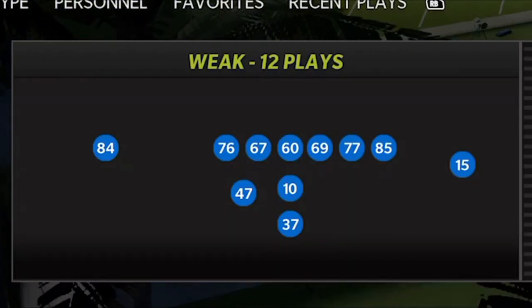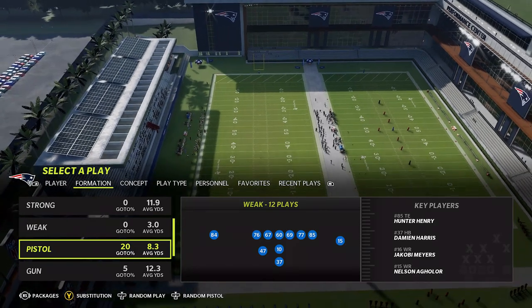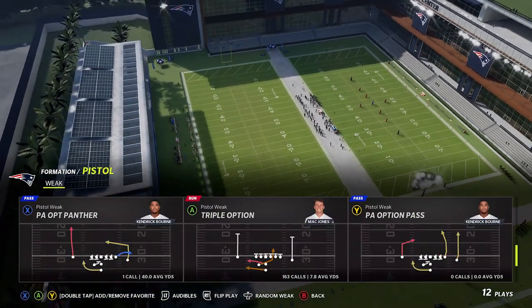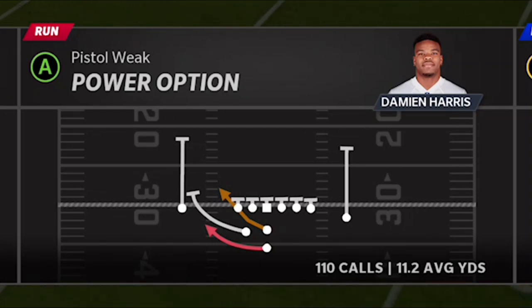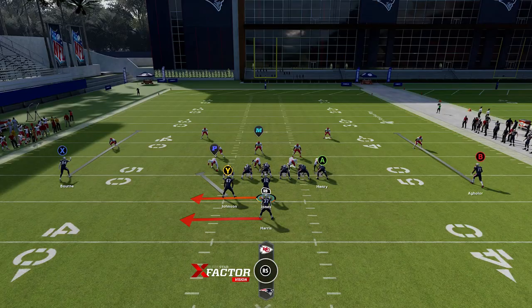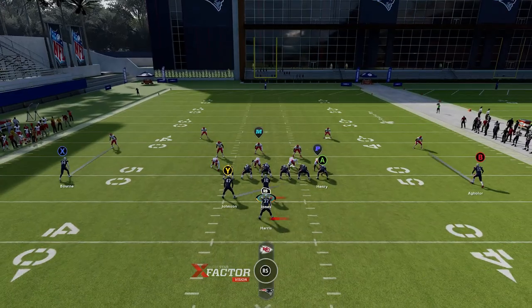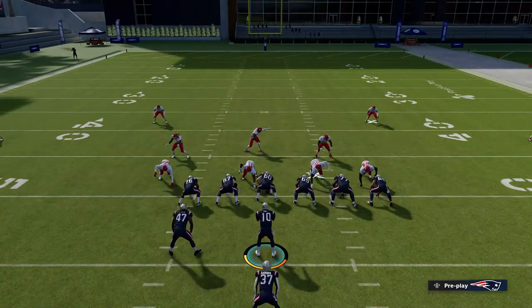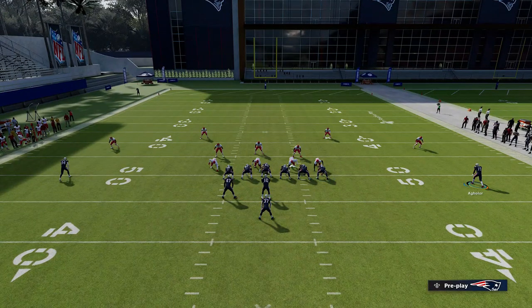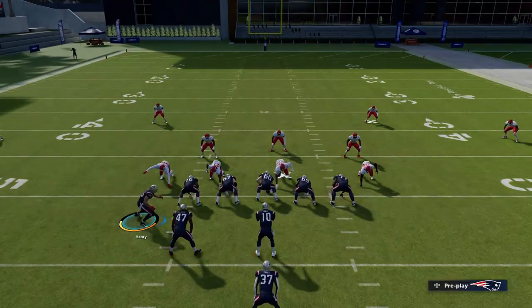Next up I'm in the Patriots. The formation should look familiar as it's in a lot of different playbooks — I think it's also in the Washington playbook — but the New England Patriots has one very specific play that doesn't exist in any of those: the Power Option. I ran it 110 times and averaged 11 yards per carry. This play has a pitching element none of the other plays have. You can flip it to the tight end side or run it as is, and you can motion across either a tight end or a receiver.